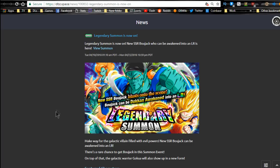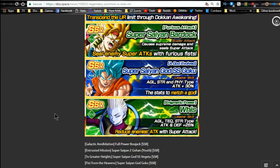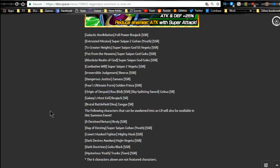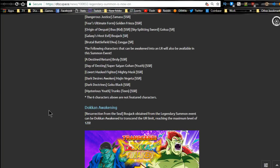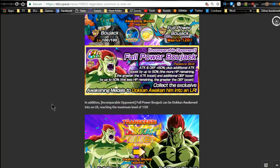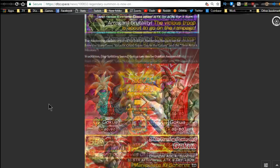The Legendary Summon runs until 4/23, so it ends in a couple days. It's the featured banner with LR Bojack. There are a lot of good units on it, but like typical featured LR banners there are so many SSRs and SRs it's hard to get the card you want. My Kid Boo, Buhan, and Janemba are all 100%, plus I have two support units, so I'm not sure where LR Bojack would fit since Buhan is a great healer and Janemba is an amazing tanker.